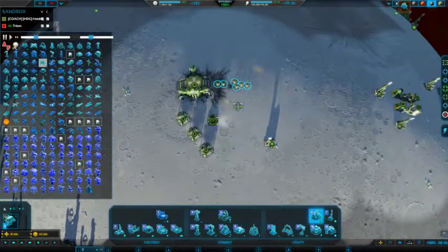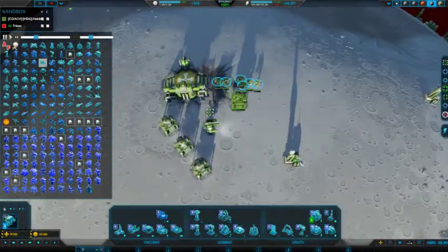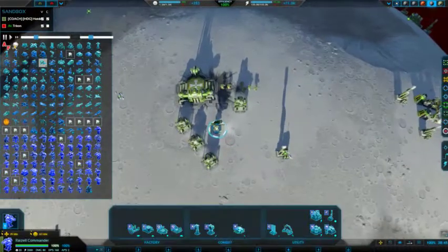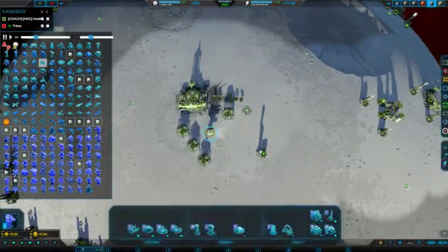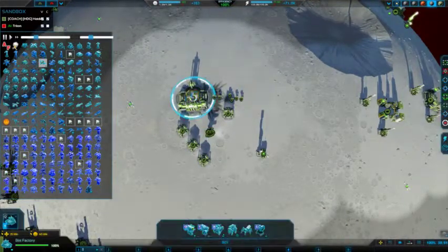Sorry, let me rephrase that — four power gems and a metal extractor: the commander can support itself, six tier one bot fabs, and a bot factory.